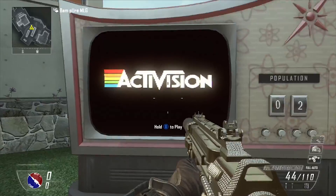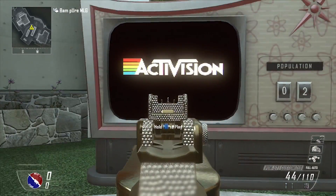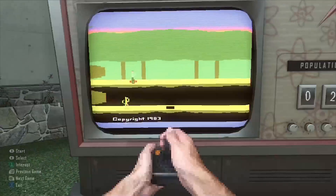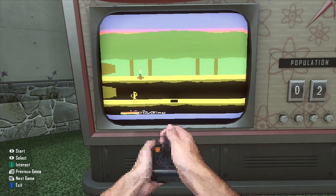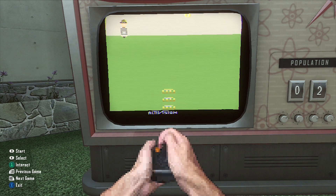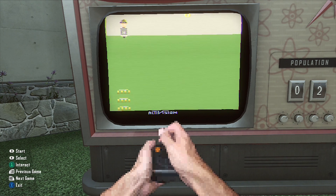And here it is. It's just a little thing that says Activision with a bit of rainbow. What you have to do is hold X to play and it comes up with a little arcade game. It's got all the hub down the side and all the instructions so you can go through the games. You can click start to start them. I have no idea how to play these though.